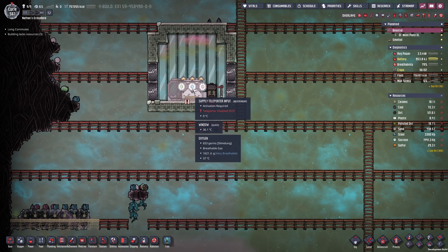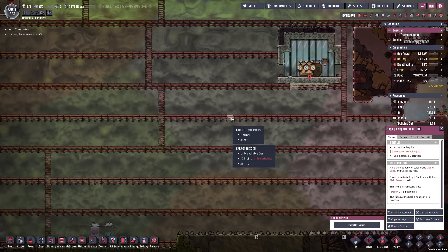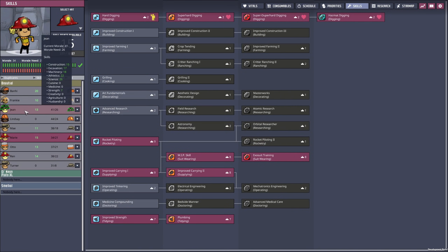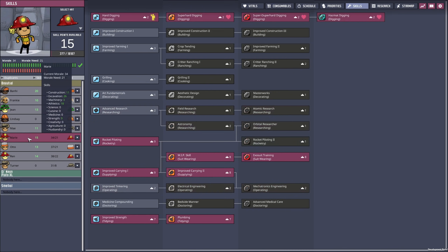One thing we have to do in order to properly deal with the second planetoid is activate the teleporter units — there should be another one at the bottom, and this here is the output. The question is who we're going to send over, and I think the best candidates are Gene or one of our builder/diggers. The reason I might want to send Gene is because of the mechatronics engineering that I haven't quite reached yet with anyone else.